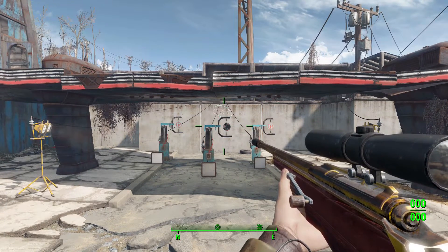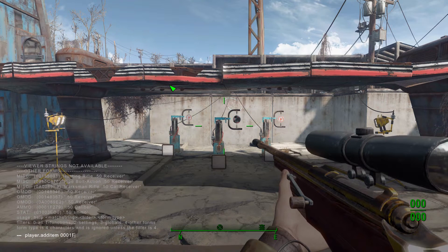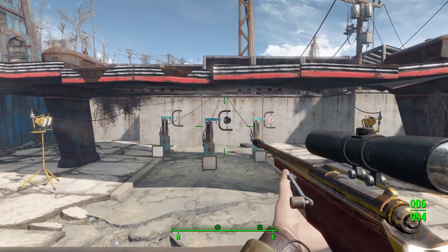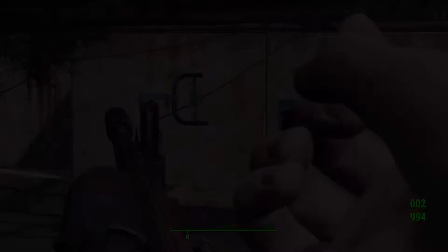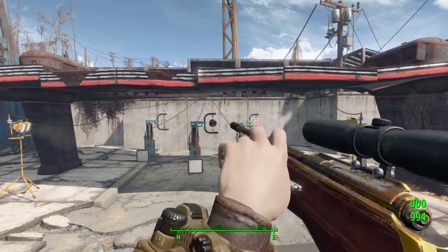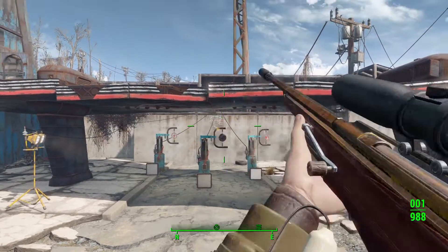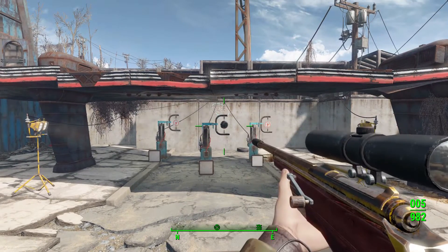Now let's try the suppressed .50 cal version. I forgot to spawn in .50 caliber ammo — so using the console: 'help .54' to find the item ID, then 'player.additem 01f279' to add a few rounds. Sorry about that — usually I make sure I've got all ammo types ready. Taking the shots now: very nice. I love the different textures on this one — gold accents with red stained wood. With the .50 caliber we're dealing 73 damage.